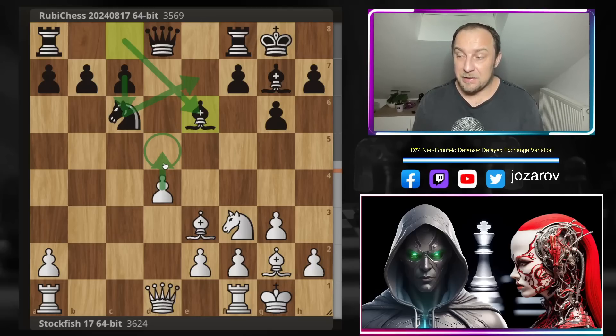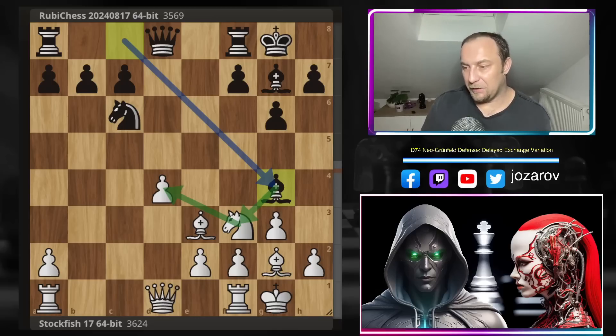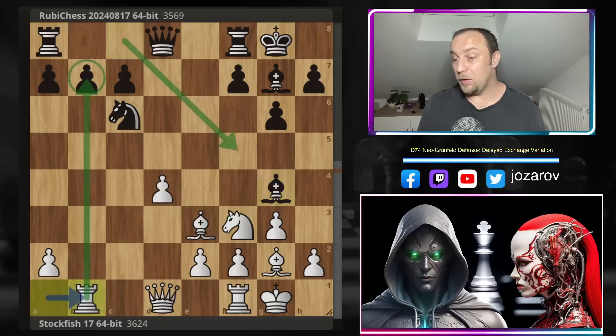The correct move is Be6 — that's exactly what Ruby Chess played. You should create a blockade against the potential d5 advance; never allow this pawn to push forward. If you try the more tactical Bg4 instead, attacking the knight that protects the pawn, that would actually be a mistake. White plays Rb1 as a counter-attack, and if black tries to protect, then d5 becomes a powerful advance.